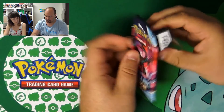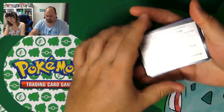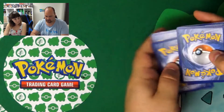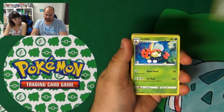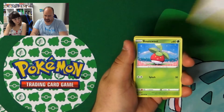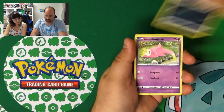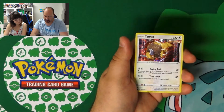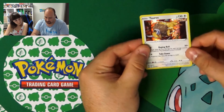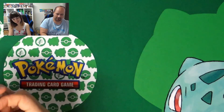Time for my second pack with Moltres. Here's the code. And we have Fire Energy, Old Cemetery, Liepard, Avery, Bounsweet, Snorunt, Yamask, Koffing, Slowpoke, Blissey Reverse — and Tauros Hollow. That's my second Hollow! Two Holos in two packs.